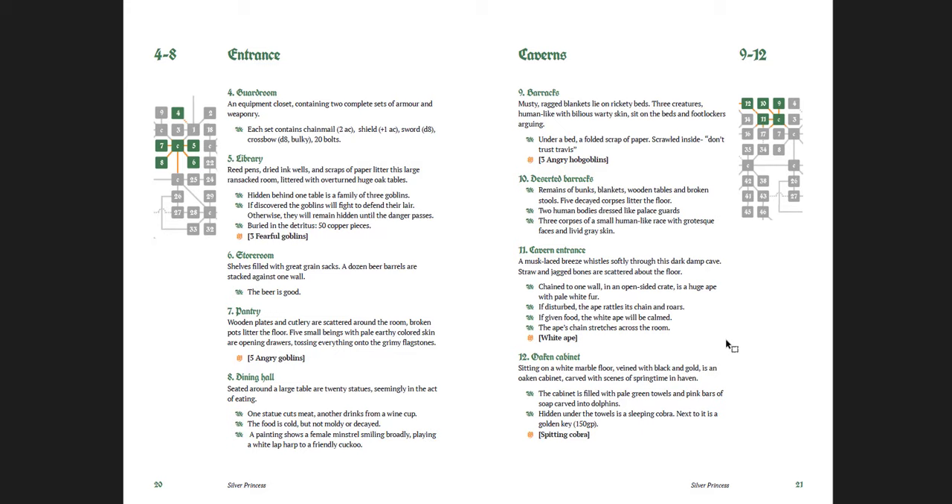One thing some people are going to like and some not is how terse the descriptions are. Really brief — room 6, the storeroom: shelves filled with grain sacks, a dozen beer barrels stacked against the wall, the beer is good. That's the whole description of the room. Some people will say just label it storeroom and I can come up with that myself. Others will say that's great — it's a good place to rest, retreat, or get supplies, and if you want to add more you can. I like how terse it is; it lets you keep everything on one page, which is way preferable to paragraphs and paragraphs of text. Still, a little bit more flavor and vibe would have been good. After the caverns section — rooms 9 through 12 with barracks, sunken bath, pink pedestal, mosaic room, steam room, tavern, and temples — the maps stop. After that the maps are not present, and it's clearly where a lot of the work simply wasn't done yet.